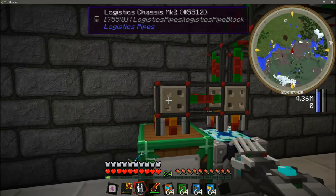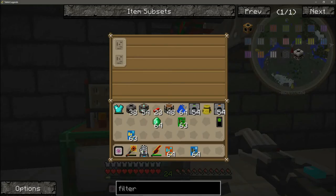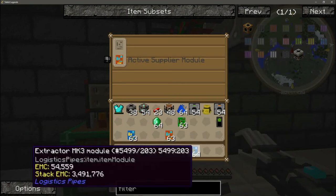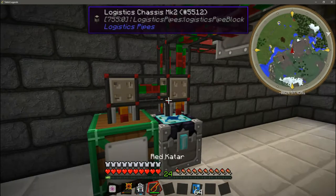Next we can right click the logistics chassis with a wrench and you'll see the MK2 has two slots and the MK1 has one slot. For the barrel we are going to put in a provider module MK2 and an item sync — I'll show you guys how to set that up in a minute. For the energy condenser MK2 that we have over here, we are going to use an active supplier and a provider. We are also using a provider on the barrel.